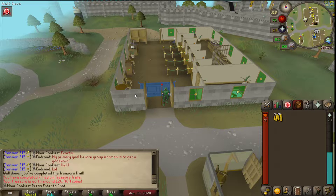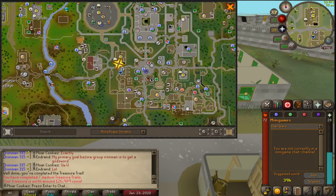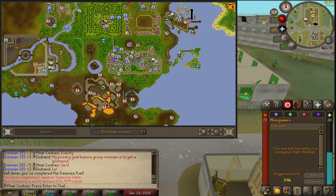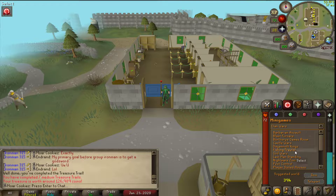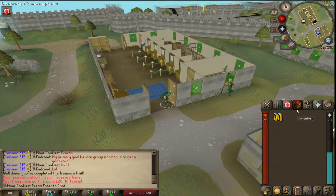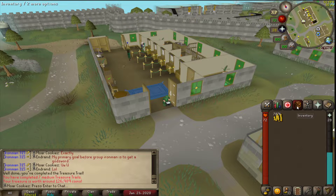The only real requirement is to have a very small amount of money, and you need to be able to get to the fishing port at Port Khazard. You can just go to Castle Wars and run up there using the minigame teleport, or if you have level 15 Fishing you can use the Fishing Trawler teleport. Teleport there and bring just your coins and some lightweight gear if you have it — if not, no big deal.